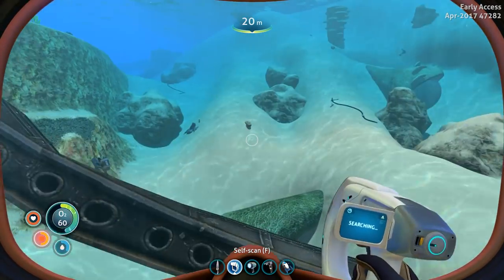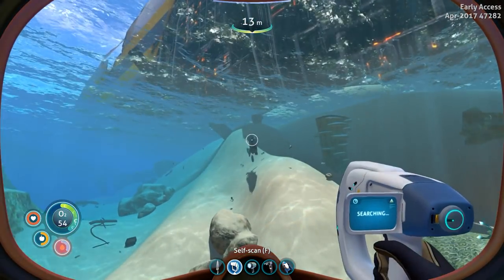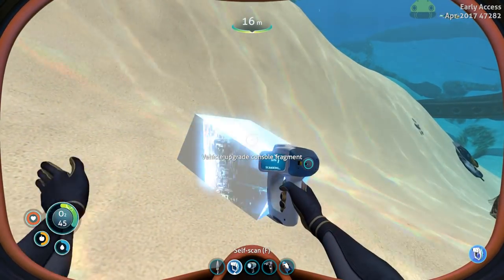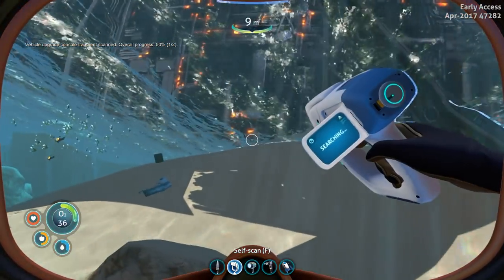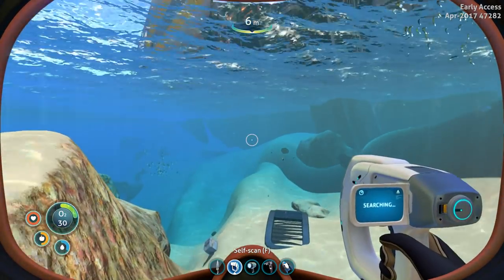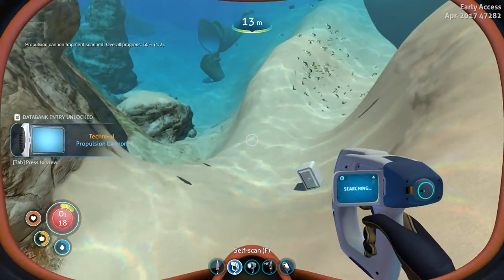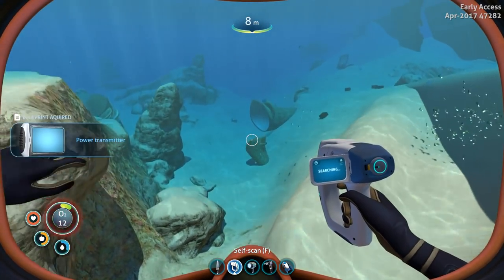There's some limestone pieces way out here too. I wonder if being closer to all of these resources would have been the smart thing to do. A vehicle upgrade console fragment? That sounds important. Scanning all these fragments is probably pretty important — if this whole place decides to go, I need to have all the blueprints we can possibly snag before it blows up. Propulsion cannon fragment — that sounds important. Power transmitter fragment — that sounds important and useful. I have a blueprint for a power transmitter now. Awesome.